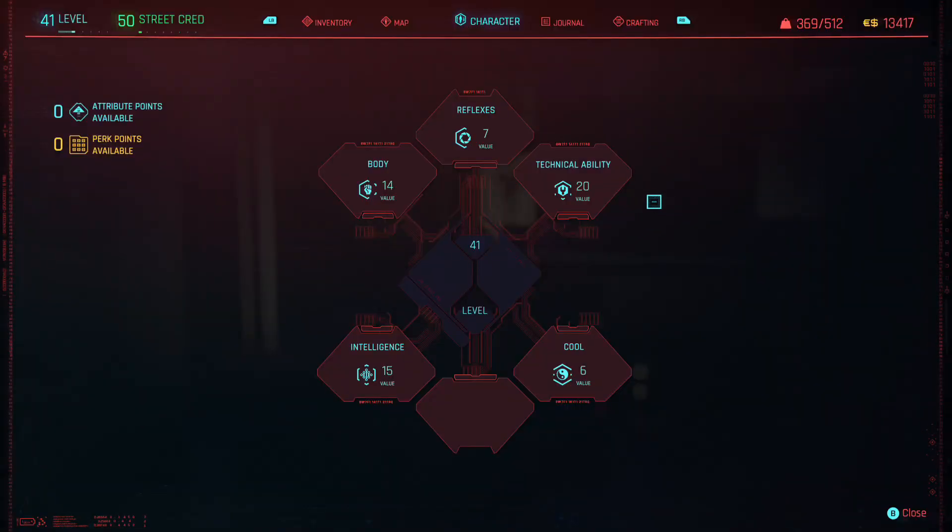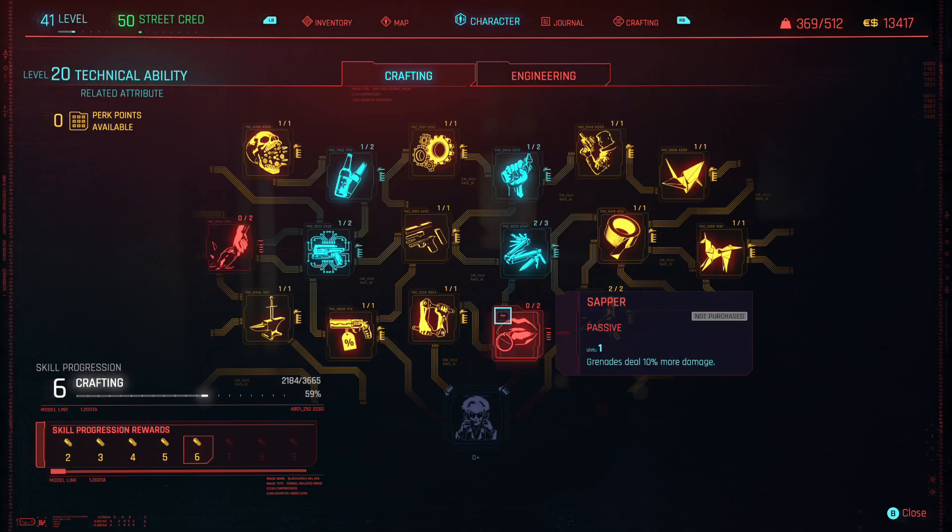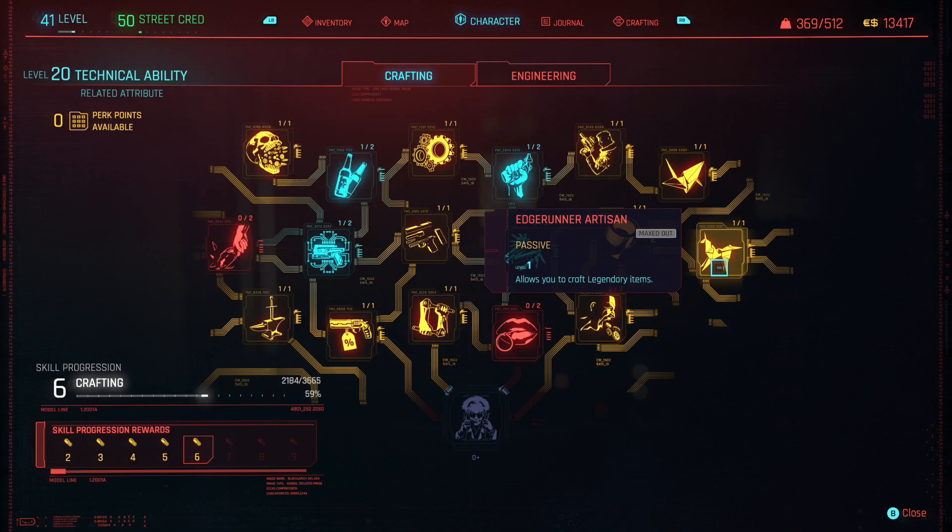To start things off let's talk about your technical ability. In order to unlock the perks you need to craft legendary items, your technical ability needs to be at level 20. Once it is, there are two important perks you need to get.